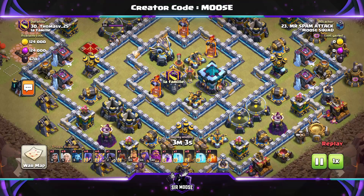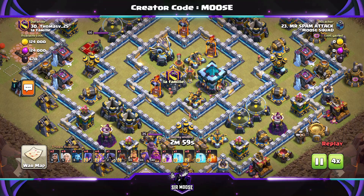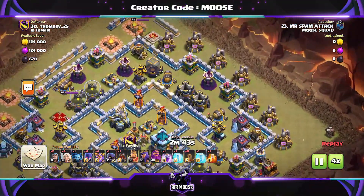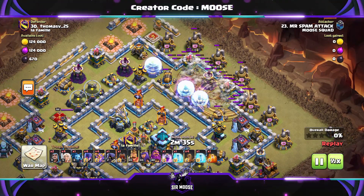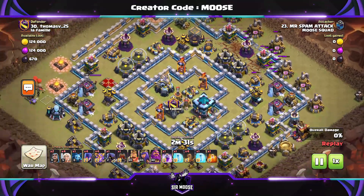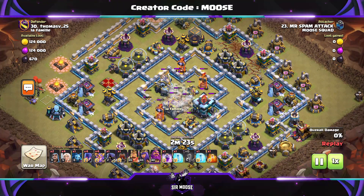Let's jump into our first replay. Through the clouds we go — we're going to be taking on a Town Hall 13 base here. It's not maxed out, but it's still impressive. We're going to use those Earthquake spells to open up the base. I've overlapped them there to damage as many structures as possible and still open up a piece of the wall segment.